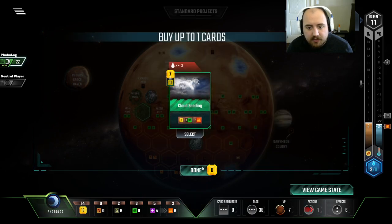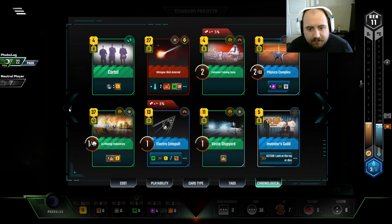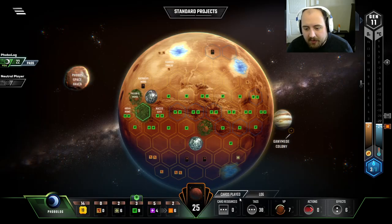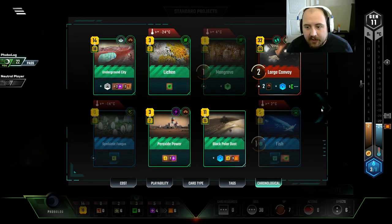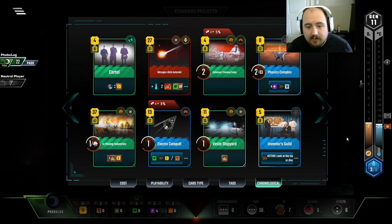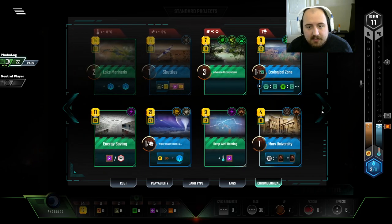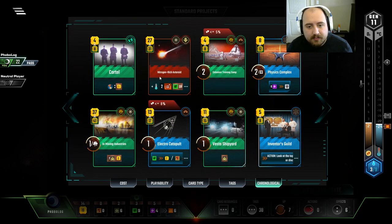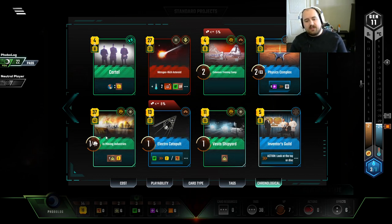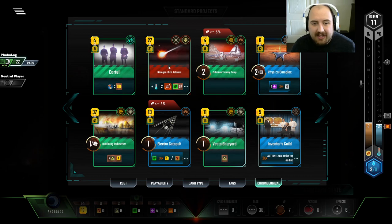What are we going to do? I don't want that one. There's so much to do now. Just the way I played this, I don't have enough money to accelerate through the endgame. This is $10 a turn worth of Titanium that's killing me right now. But this gets us the heat bump, gets us another heat bump, gets us the 2 TR, gets us those plants that we need.